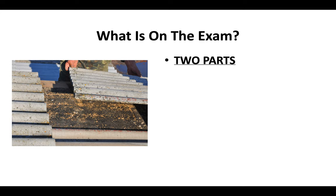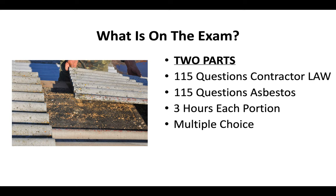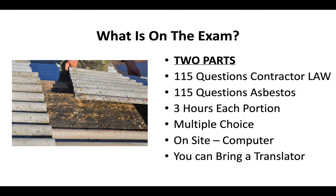What's on the exam? There are two parts. There are 115 questions covering contractor license law and another 115 questions covering asbestos. You'll have three hours to complete each portion. It's a multiple-choice exam done on-site on a computer, and if you need to, you can bring a translator the day of the exam.